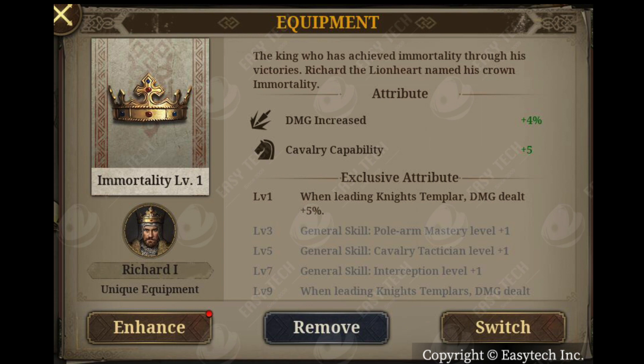You can read the exclusive attributes listed below. Level 1: when leading Knights Templar, DMG dealt plus 5. Level 3: general skill pole arm mastery level plus 1. Level 5: general skill cavalry technician. So if Richard has any of those skills, the skills will be boosted by one point by continuing to invest in upgrading this item.